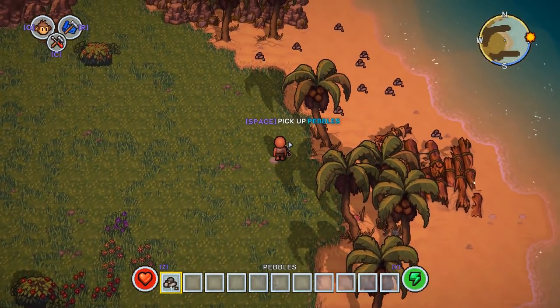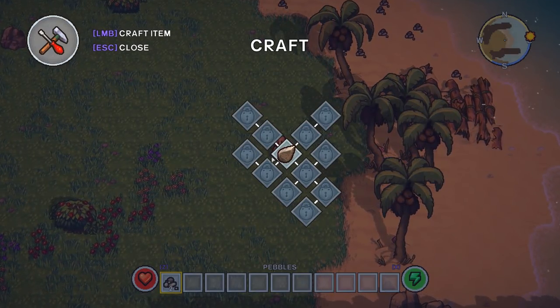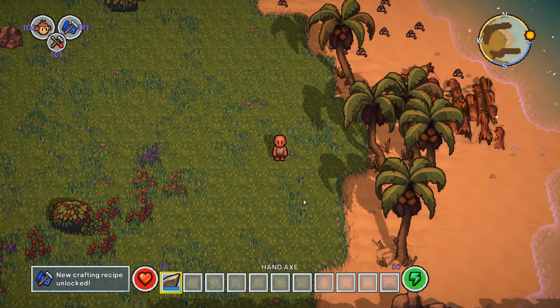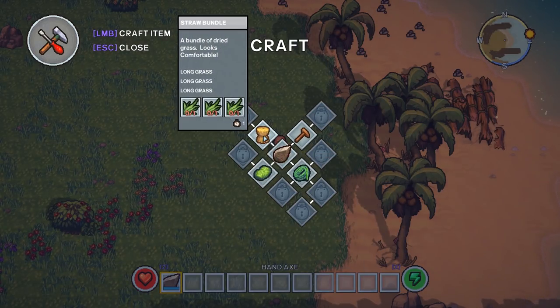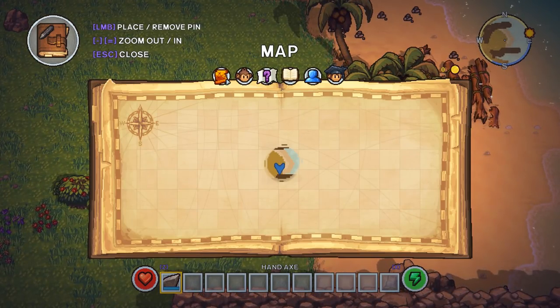Let's grab some pebbles — they're going to be very useful. In fact, let's bring up our crafting menu. We can bang two pebbles together and get a sharp stone, and that'll unlock some more recipes because our brain is expanding — we're learning how to survive. Before we do anything, let's have a quick look at the inventory, the map, and all that.